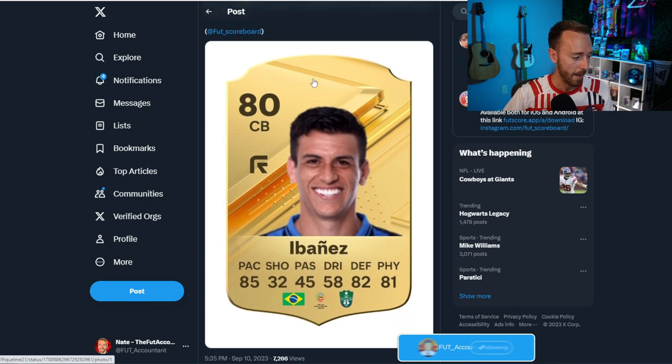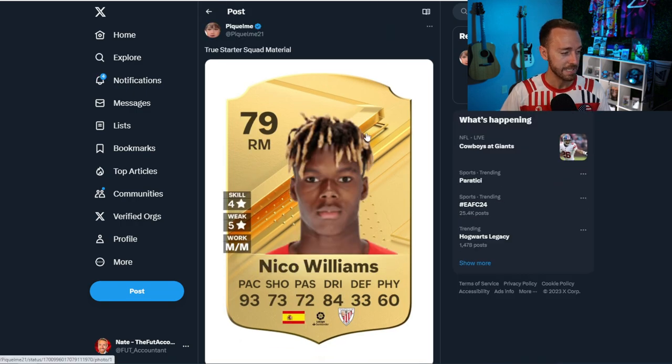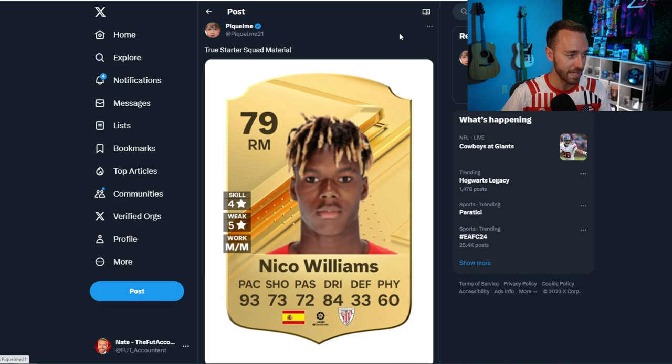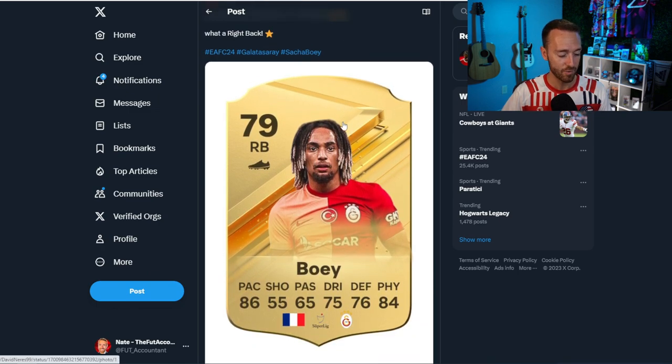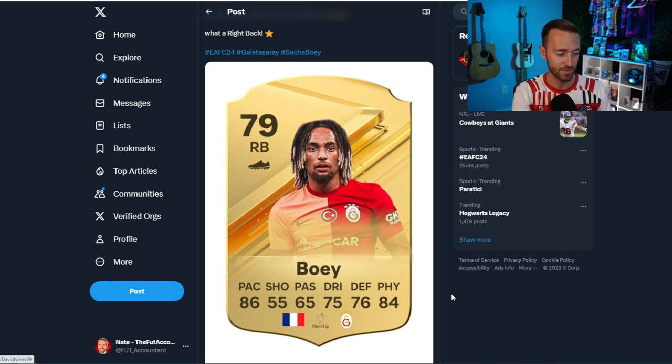Shout out to Piquelme on Twitter — he found this Ibanez from the Saudi league: 85 pace, 82 defense, and 81 physical. That's an insane starter center back card. He's going to be one that a lot of people are going after at the beginning of the game. Nico Williams — four star, five star — is a 79-rated gold card with 93 pace. Pace is all he's got going for him, but what a card for early game. And shout out to Nerez on Twitter for finding a Galatasaray right back: Sasha Boey's official rating, 86 pace, 84 physical. This might be the go-to French right back — everybody's looking for French right backs at the beginning of a new EA Sports game. Those links are very coveted, and this card looks to be that guy for an early game right back, especially if you need those French links.